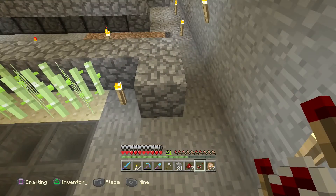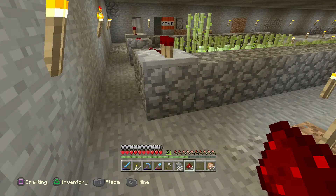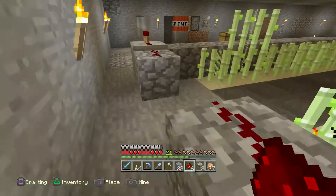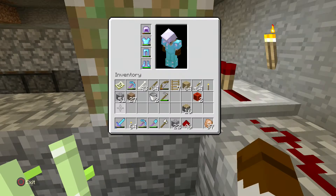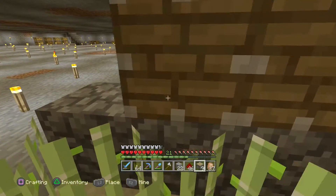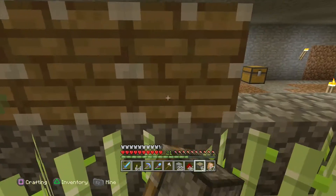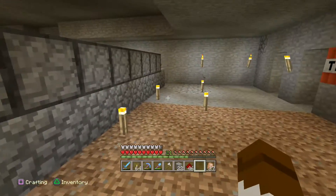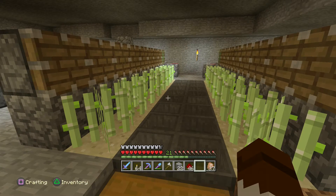The redstone there, or the repeater there. Then I need to do this — a couple of sticky pistons. That will be facing out there, this one will be facing out here. And we get the rest of the pistons set up — these ones don't need to be sticky, they're just there to knock the sugar cane down once it grows. It is quite dark in there, so what I think I'll be doing is hanging some lights down from the ceiling to fix that up.